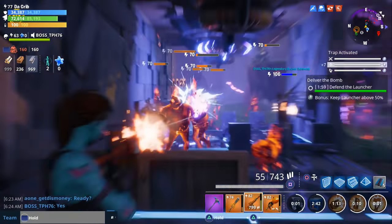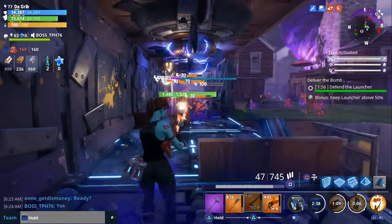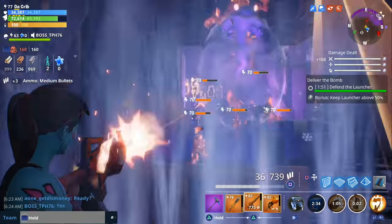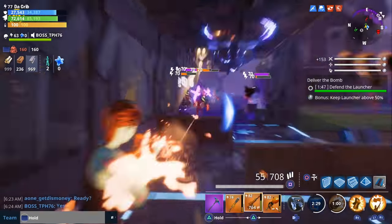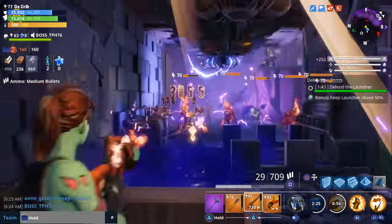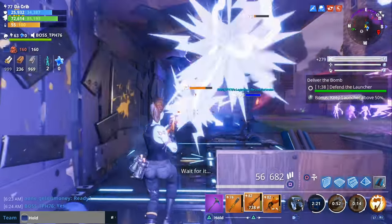When they walk back up the ramp towards the objective, the wall launchers should have reloaded and will knock them off the cliff again. That's why it's called the infinite loop — it's designed to keep the husks walking in a loop over and over. So those are the two things you need: an objective near a cliff, and wall launchers or floor launchers with ramps.